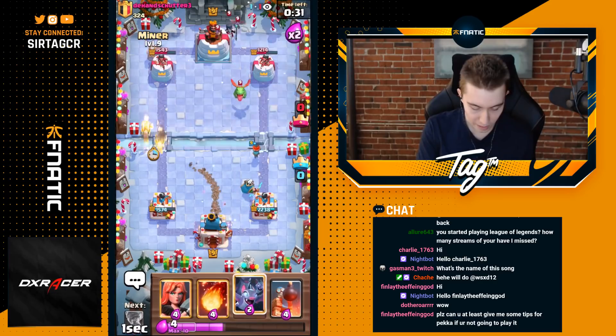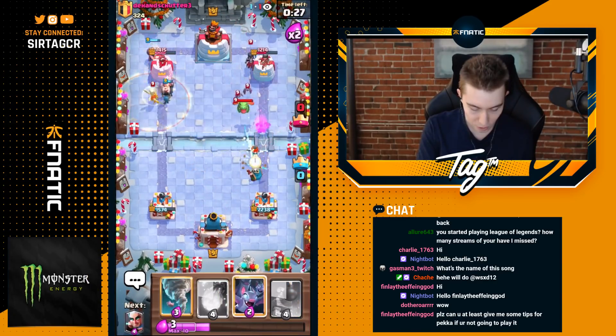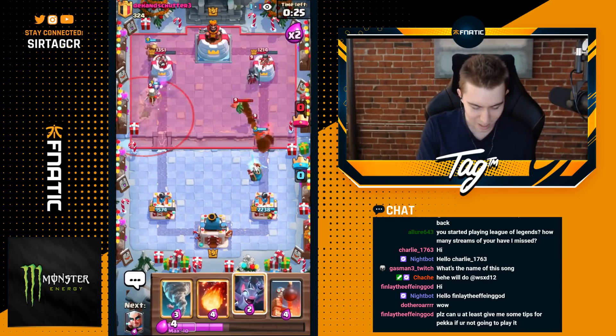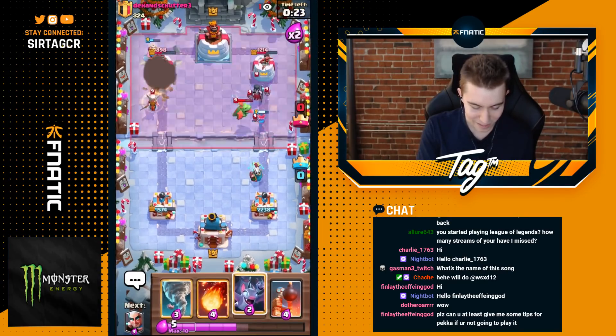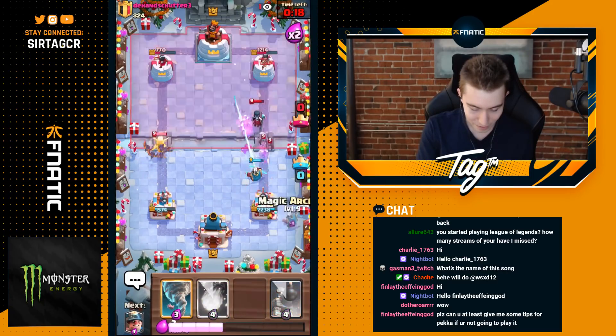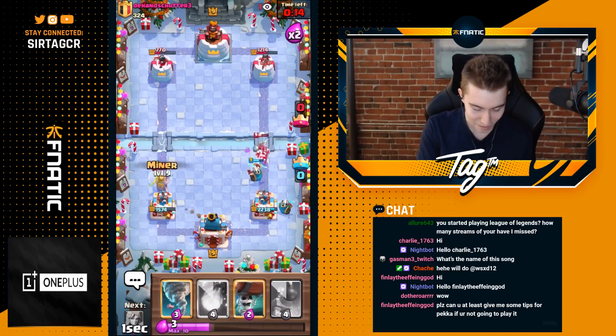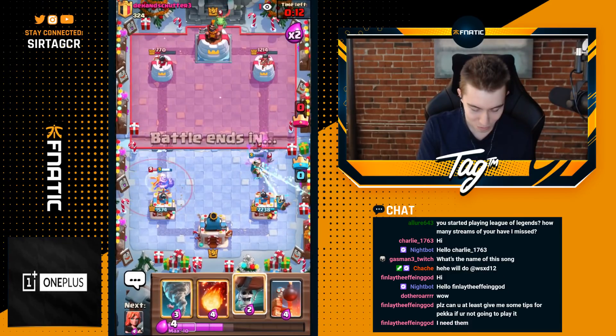We're going to go for Miner and Wall Breakers on the left — he cycled a Baby Dragon, so we just want to go for a Valkyrie in front of our Magic Archer. One of them connects — that's still a lot. He went in for a Tornado and Battle Healer and still one connects, which is pretty sick. I love this deck against Elixir Golem, but it's still pretty good against Golem too.